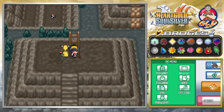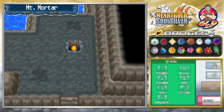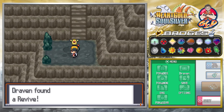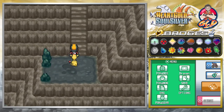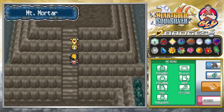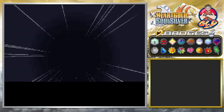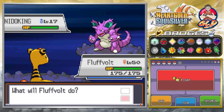There will be some trainers around here. We're in Mount Mortar and there are actually three caves to this place. The middle portion is where you have to go through to find the Karate King. We've got Pokemaniac Harrison coming out with his Nidoking — let's go right ahead and dominate.